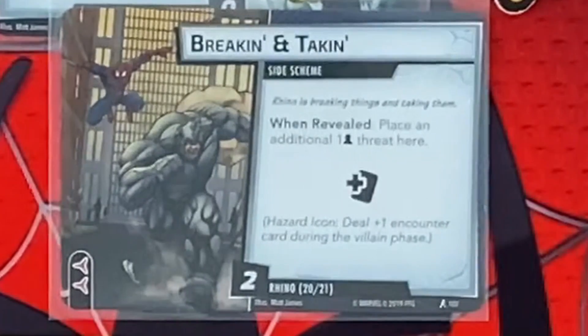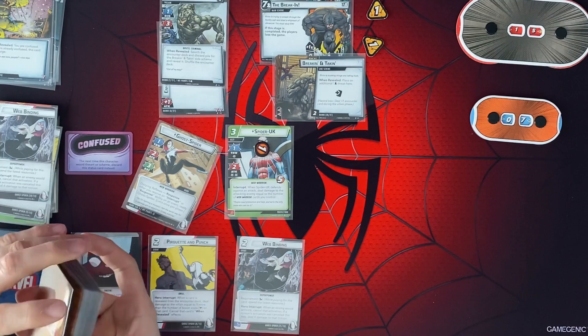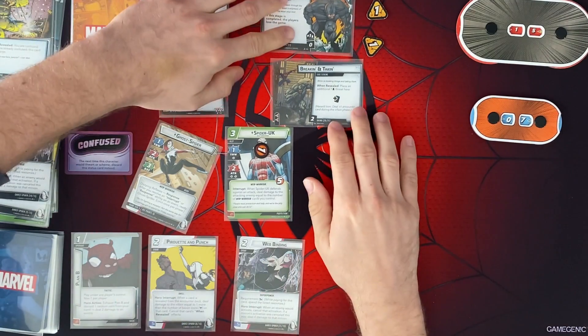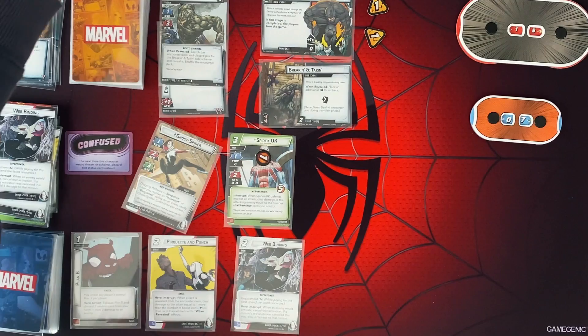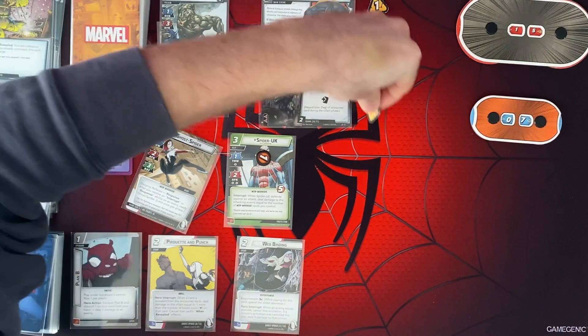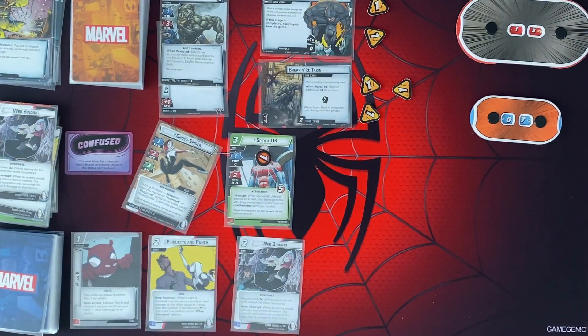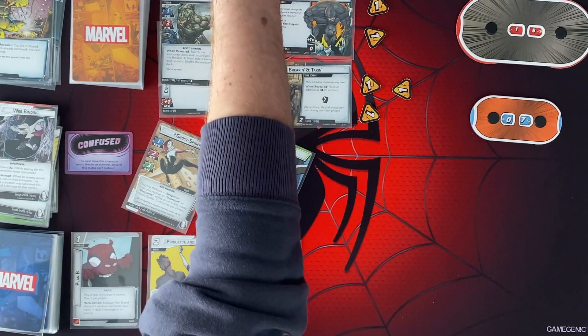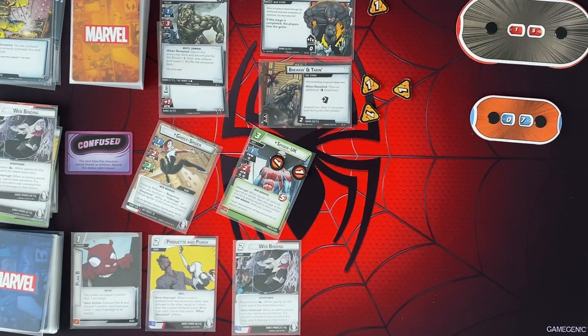When that side scheme comes out, when revealed, place an additional 1 threat per player here. And then we deal 1 encounter card extra every turn during the villain phase. So we're going to have 3 threat here to start off. We'll get an extra encounter card this turn, but I think we can deal with that. I guess let's go ahead and use Spider UK to give us a little more wiggle room on the main threat, because really quickly that can get out of hand.